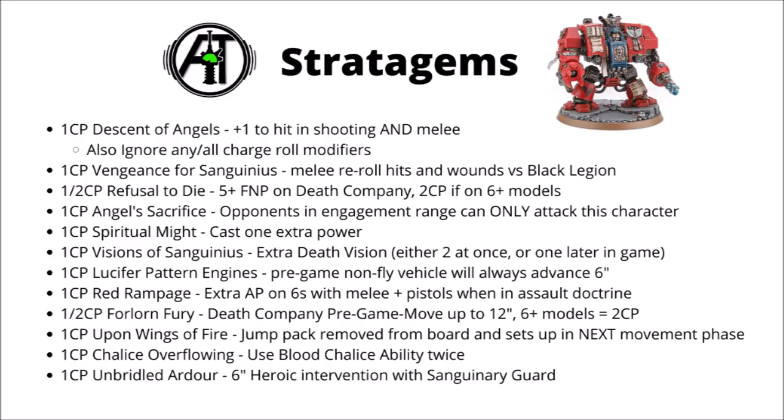Next we have Red Rampage, which was also previewed. It's no longer the very helpful extra D3 attacks for characters — it's now an army-wide buff in the Assault Doctrine, where across your whole army, if you roll any wound rolls of 6 in melee, you get an extra pip of AP. For example, an Astartes Chainsword in the Assault Doctrine that would be AP-2 normally becomes AP-3 on a 6. It's only really going to be worth it on low AP weapons, and you need a lot of them to make this add up.